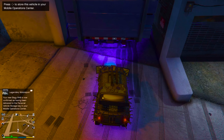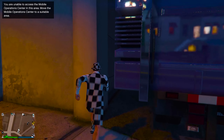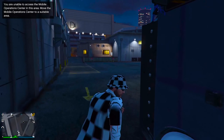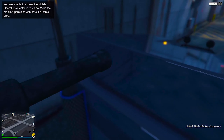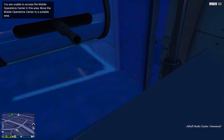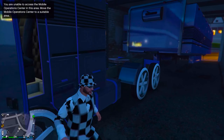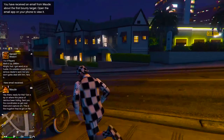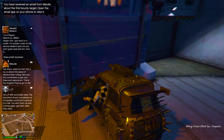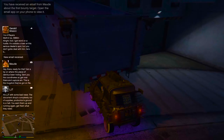Once your car arrives, put your Issi on the back of your MOC just like that. Get inside the truck and hold right on the D-pad to detach the trailer. Drive forward a bit, then exit the truck. Go back inside your Issi and spam X and right on the D-pad together.